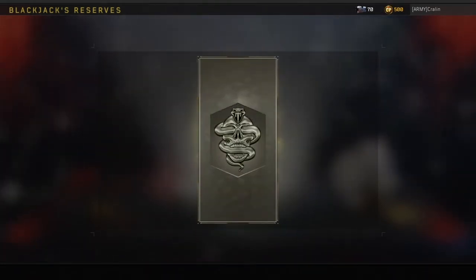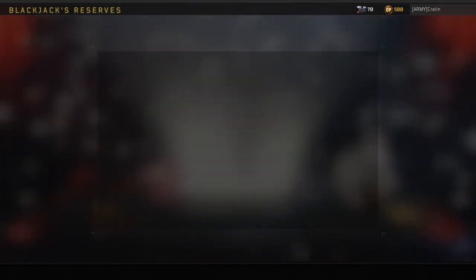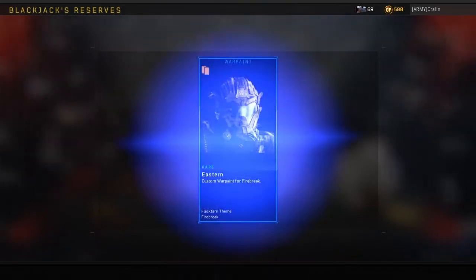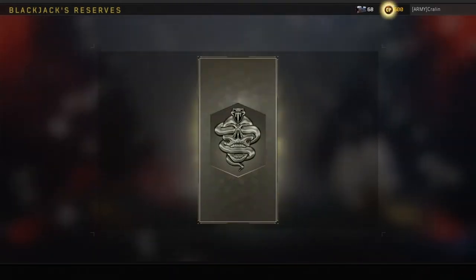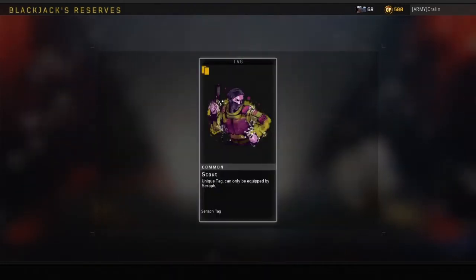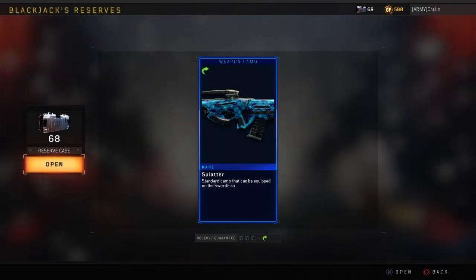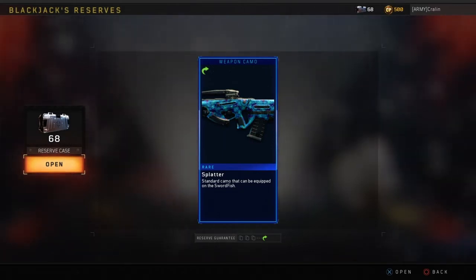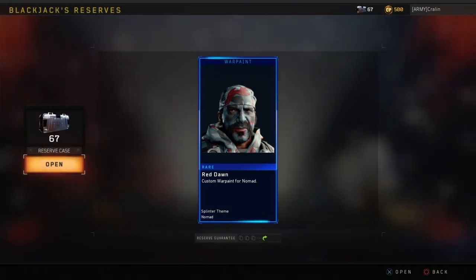Outback rerolled into White Out for Nomad. Specialist outfit for Battery — Leona. Nomad looks a lot like how I used to look when I was in the military. Sting for Profit — I need more stuff for Profit, I don't use him much because I don't have a lot of cool outfits for him. Scout rerolled into weapon camo Splatter — kind of like how I paint, just throw it all on there. War paint Red Dawn.